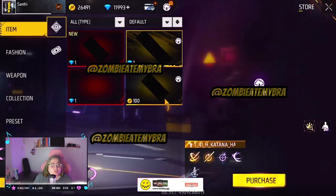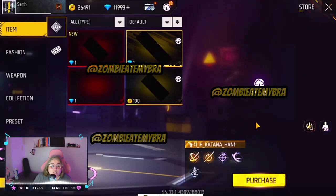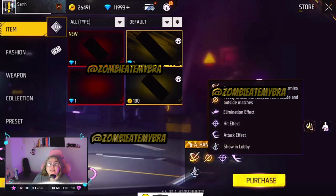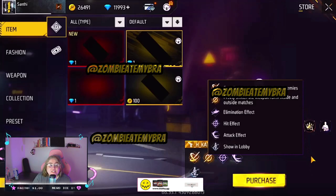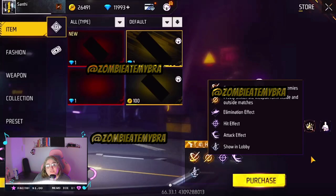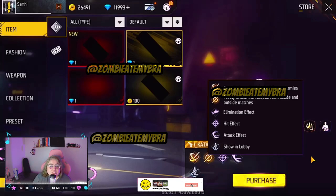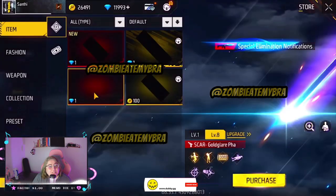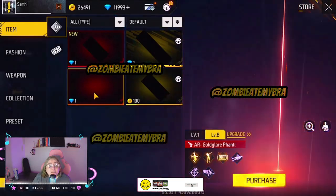The next thing I'm going to show you guys is not a gun — we're going to have a katana evolution coming out as well, just like the fist. This one is going to give you the elimination effect, the hit effect, and the attack effect. Of course you'll be able to see it in the lobby too. It's going to look kind of like fire with a ghost-style handle.